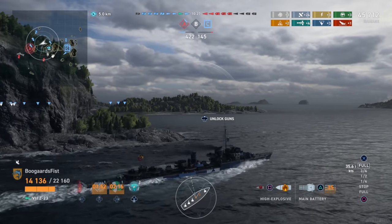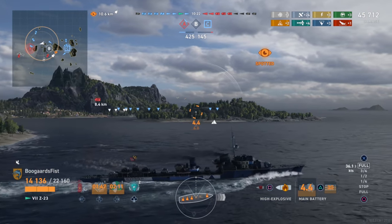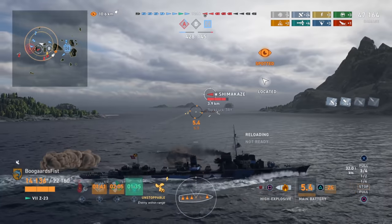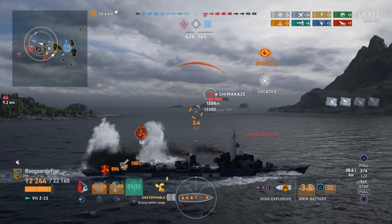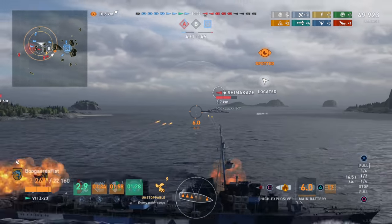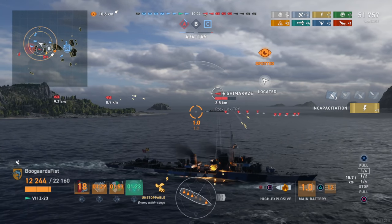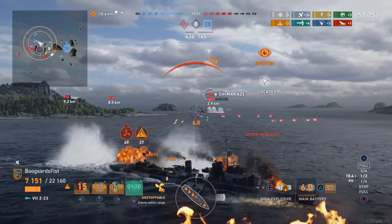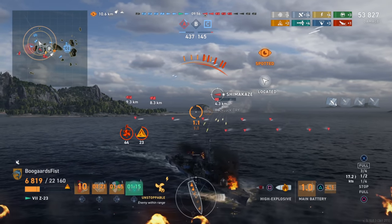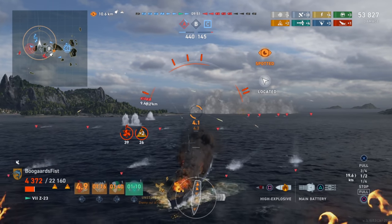The Z23 has just been falling out of my favor gradually over time as more and more ships come in. Sitting down and really thinking about it while compiling this list, I think the Z23 is no longer that worthy. It does have an outstanding health pool, but the damage per minute just isn't there. The torpedoes fast-reload but deal low damage, leading to poor overall damage output. Outstanding concealment and decent maneuverability — not the fastest, not the worst — but Z23 is dropping in my estimation this year: number eight.